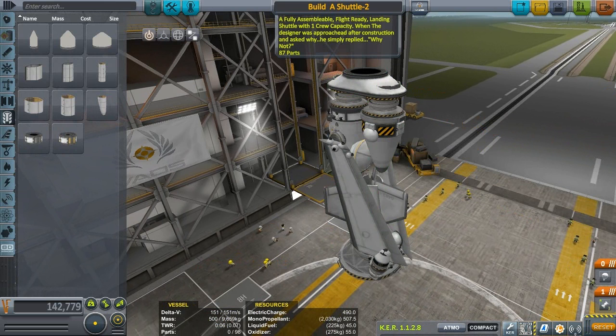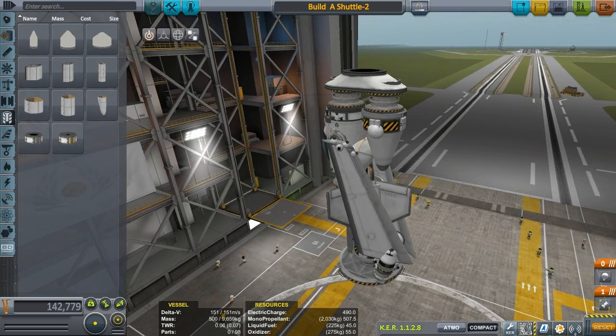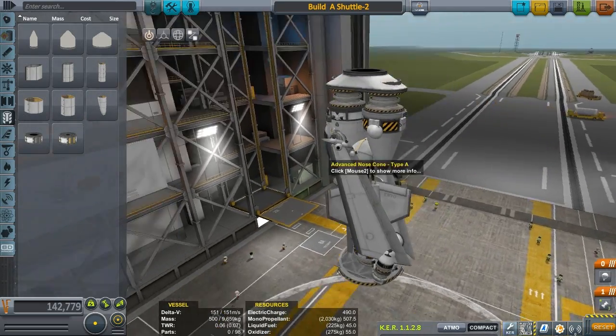A fully assemblable flight-ready landing shuttle with one crew capacity. When the designer was approached after construction and asked why, he simply replied, why not? 87 parts. All right, that's going to be another thing — try to keep your parts under 40, but we're going to put this up here anyway because he didn't know. It's okay. That looks pretty cool.